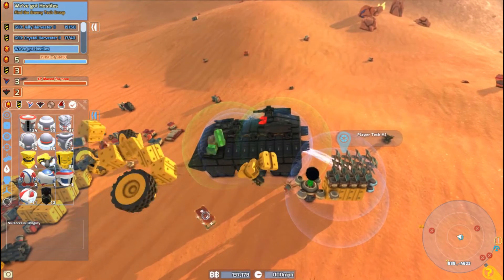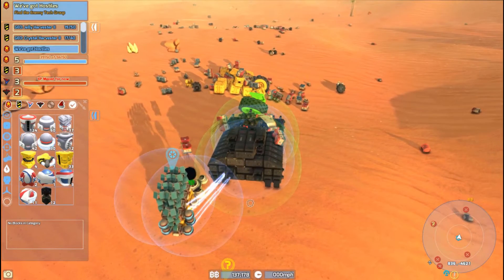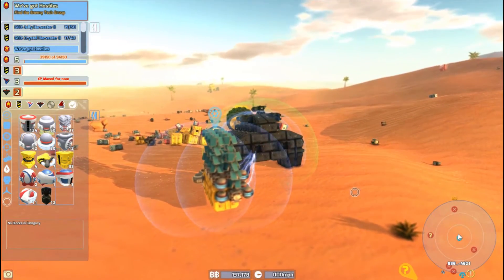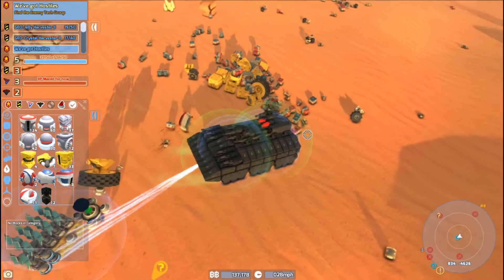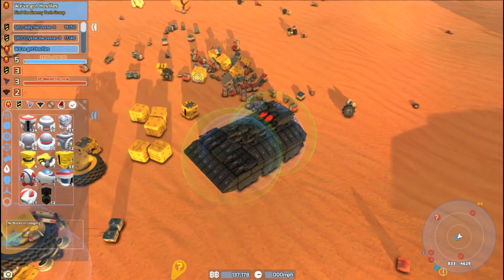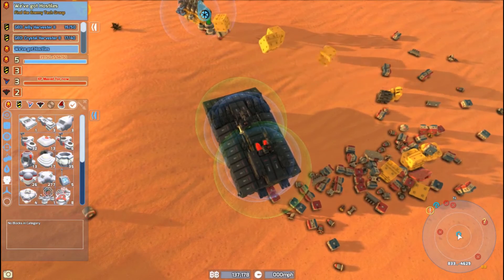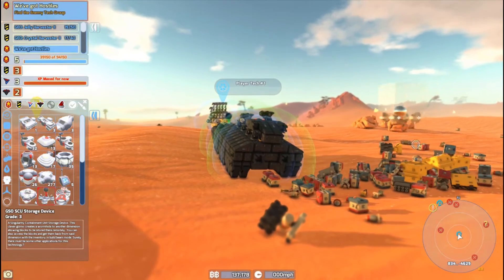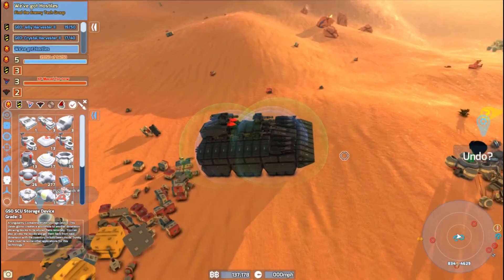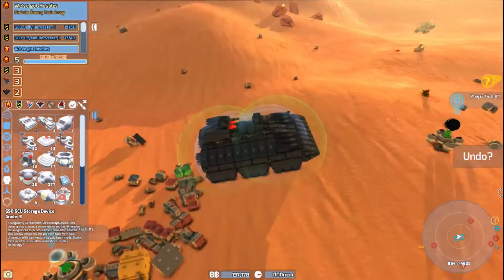Well, that worked out perfect — having to recharge and everything like that. Let's just see how fast we're recharging. Fairly fast, but not fast enough. This is why you need a second one, right? We can play leapfrog with it. If we had one more we could go drive down there, come back, and grab all this stuff.